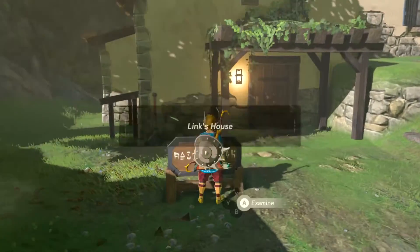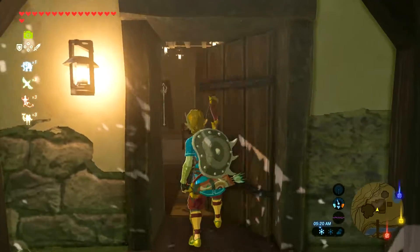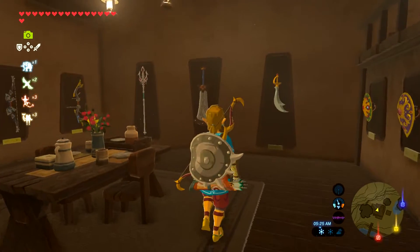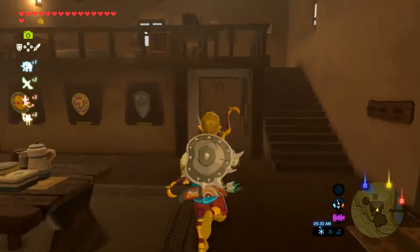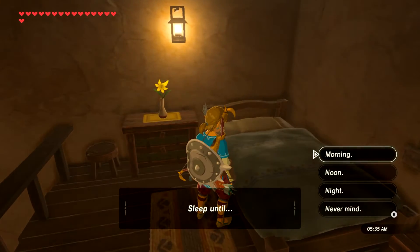Hello YouTube, and today we have a quick look at Link's house after it's been fully upgraded. It costs a total of 3000 rubies to get the house plus 30 bundles of wood, and upgrading it — each upgrade costs 100 rubies.